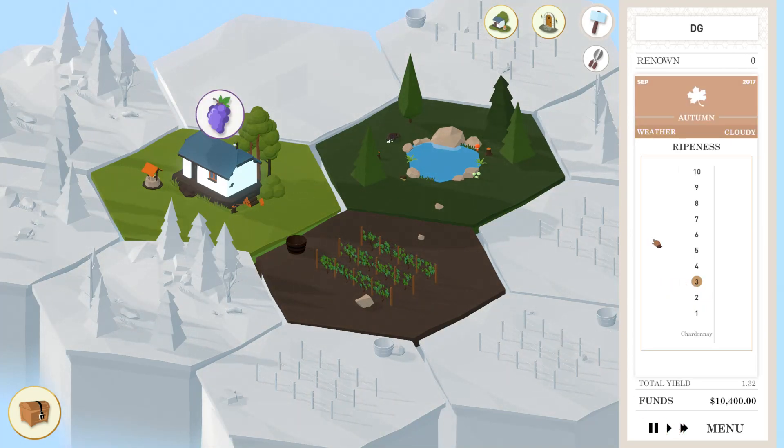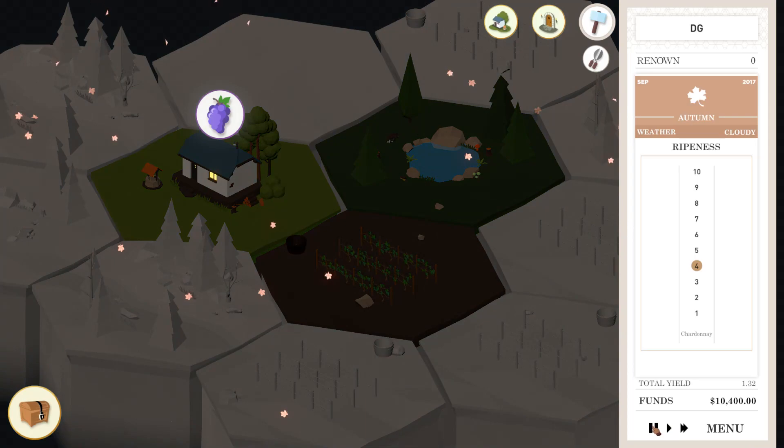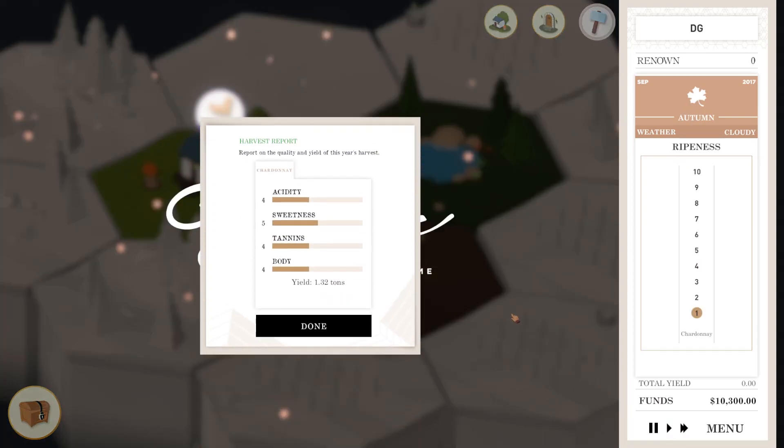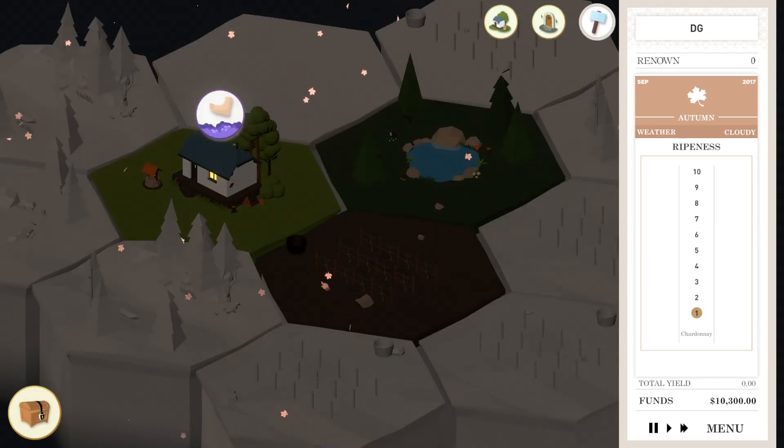I think it's almost ready to be harvested. The ripeness is actually at four right now, so that's good enough for me. We're going to harvest it. This is the report on the quality and yield of this year's harvest. I have no idea what people like in wine — I think there's a mixture of people who like some acidic wine, some sweet wine. We yielded 1.32 tons of grapes, pretty decent, with a mixture of middle levels in acidity, sweetness, tannins, and body. I think that's a good safe wine — we don't need any crazy acidic or sweet wine right now.